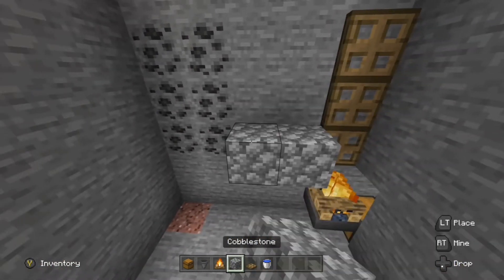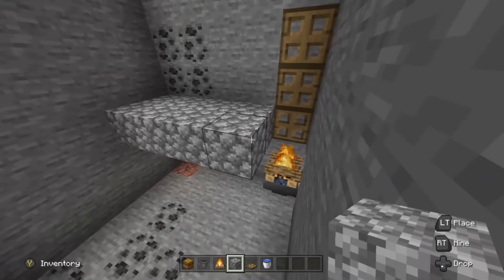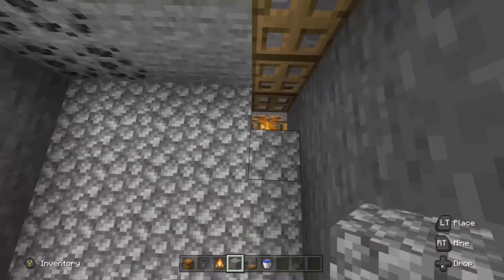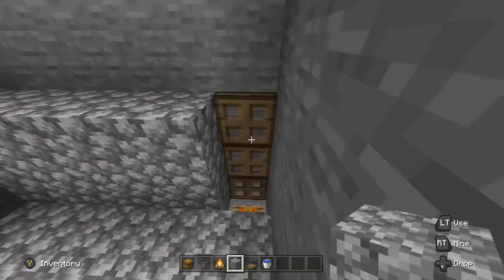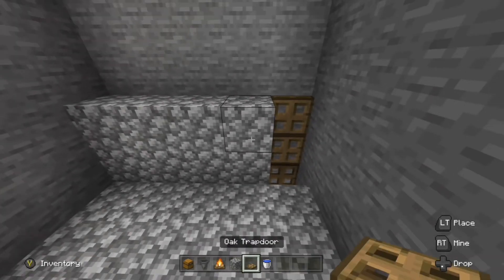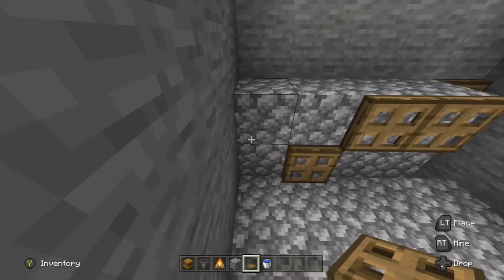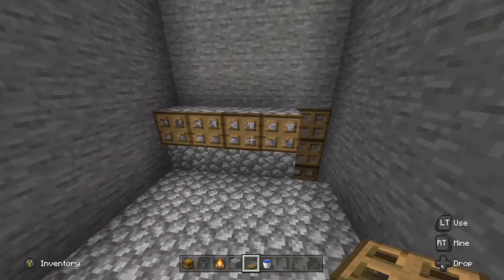Place a layer of your solid blocks 1 block above the campfire. On the side of the wall with your trapdoors, place 8 blocks just like this. And on the top layer, place a row of trapdoors. That way, any mobs that land on top will walk off the edge.